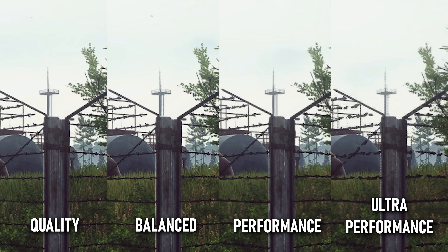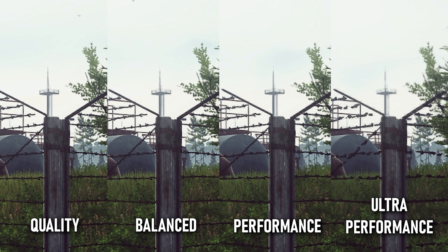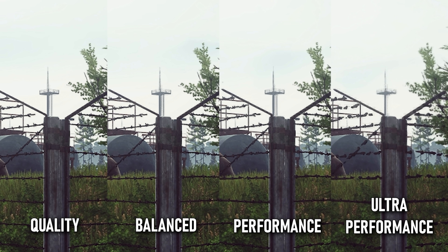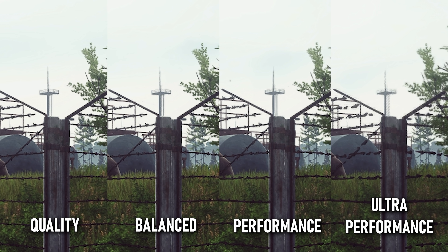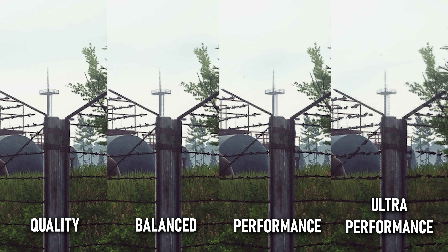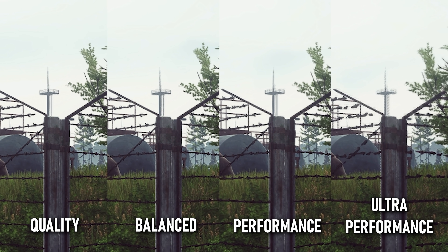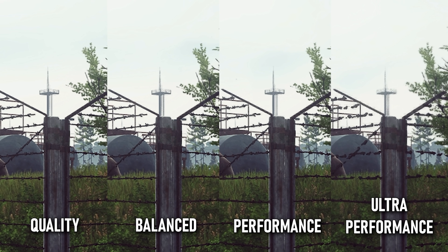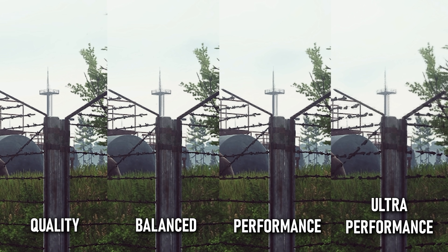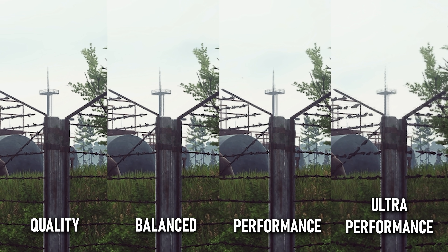Looking at DLSS between quality, balanced, performance, and ultra performance, the main differences show up in the barbed wire and the tower in the distance. You can see a lot more shimmering in performance and ultra performance because you're sacrificing a lot of resolution. That's why I believe quality and balanced are the best two DLSS modes — you probably shouldn't go towards performance unless you're really having a hard time.